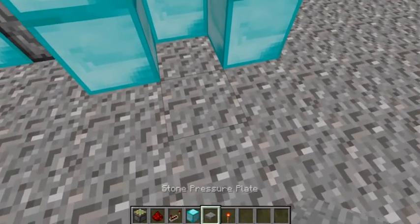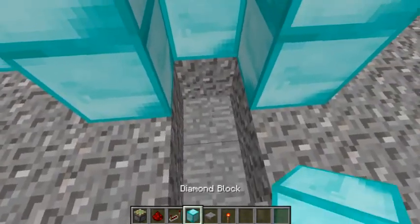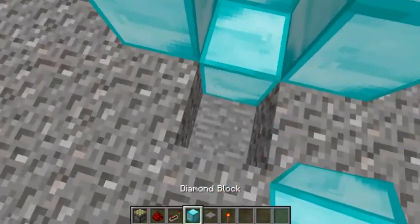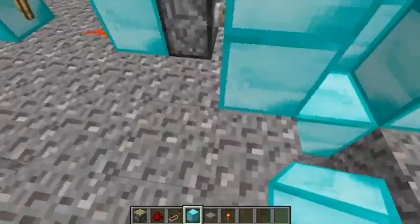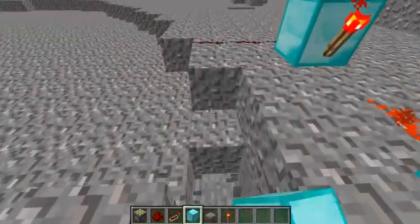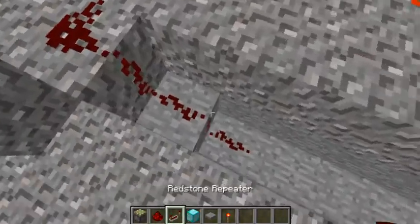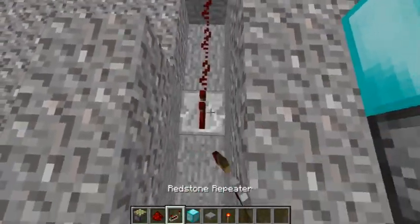If you guys want to walk in right here, put a plate right there. Or first dig underneath it — let's put a diamond there. Dig underneath it, and I'm playing on a gravel world so I'm not going to do that. It's really annoying, but dig under it. Put some Redstone underneath. Make sure you have repeaters, like there.